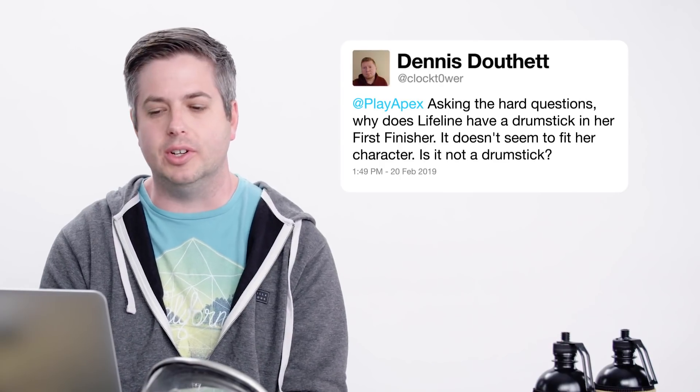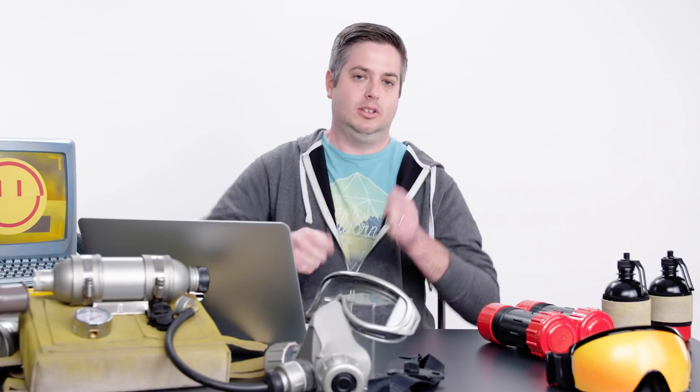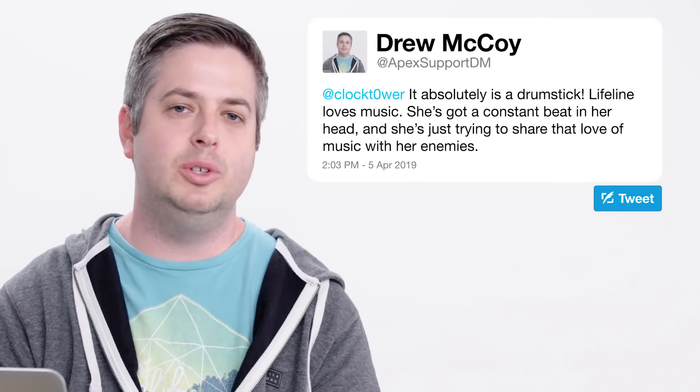Dennis Duthette asks at Play Apex: why does Lifeline have a drumstick in her first finisher? It doesn't seem to fit her character. It absolutely is a drumstick, and Lifeline loves music. If you watch her run when she doesn't have a weapon, she's kind of jamming along like she's playing drums already — she's got a constant beat in her head and she's just trying to share that love of music with her enemies.